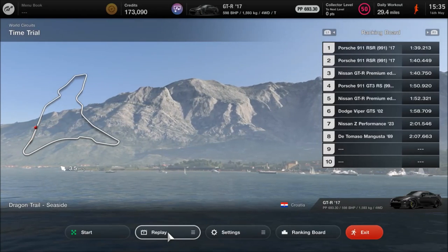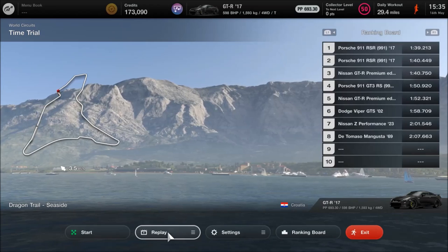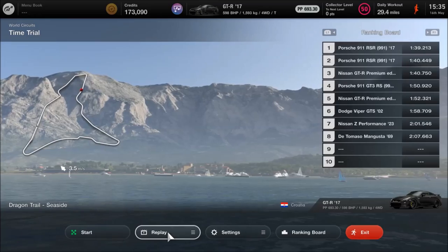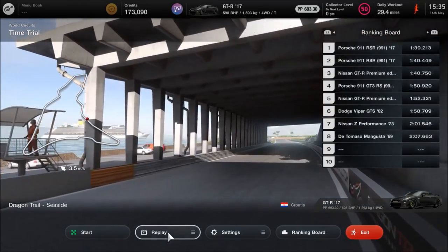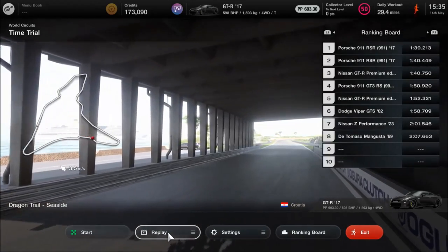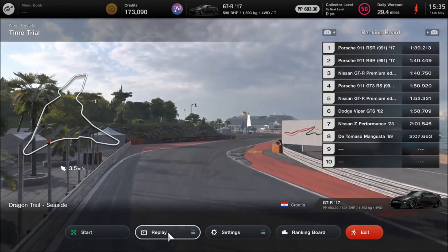The stock version — which only had the stage 1 weight reduction — did, as you can see there from the lap, a 1:52. I tried to drive it in a way that a beginner would: throwing it into the corners, stamping on the brakes, very little finesse, kind of approaching it like you would in a Need for Speed game. Then, doing this tune, which takes it from the 600-point level to 700 or just under, you can see the lap there — a 1:40. So literally a 12-second difference.